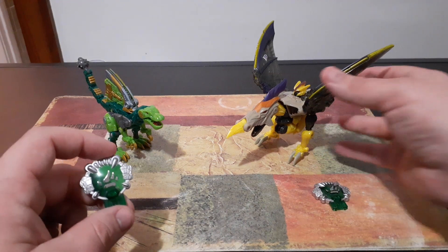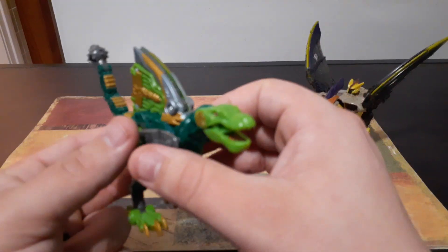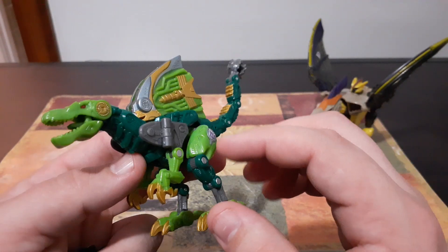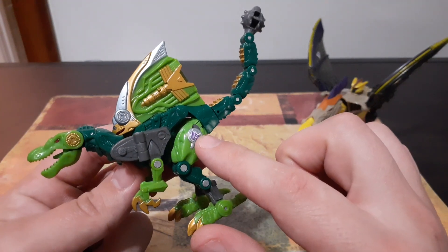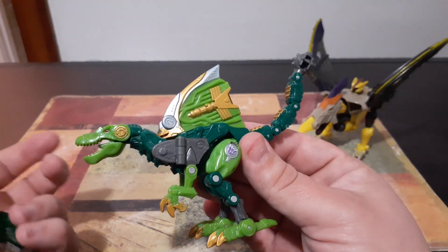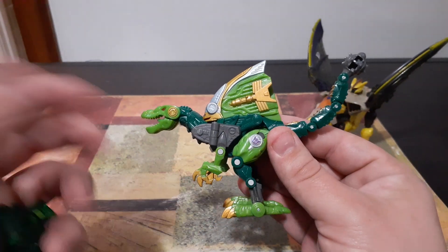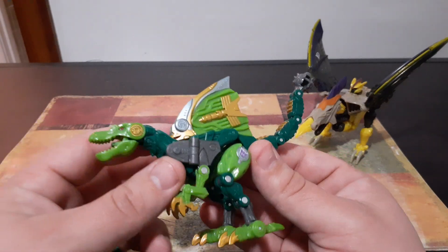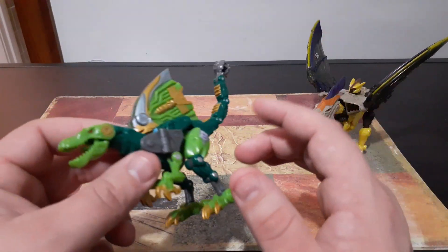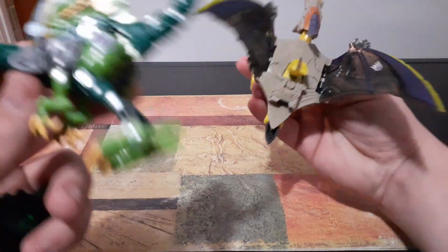We're going to move Brimstone off to the side and bring in Undermine for a close-up. Undermine's beast mode is that of what appears to be a Spinosaurus. I think it's pretty cool the amount of detail in there - you can see that he's got the Decepticon symbol. Now, when I first started collecting these, I thought it was interesting that they wouldn't have the Predacon symbol, since typically the bad ones in the Beast Wars series are Predacons. But I think that these guys are the ancestors of the Predacons.